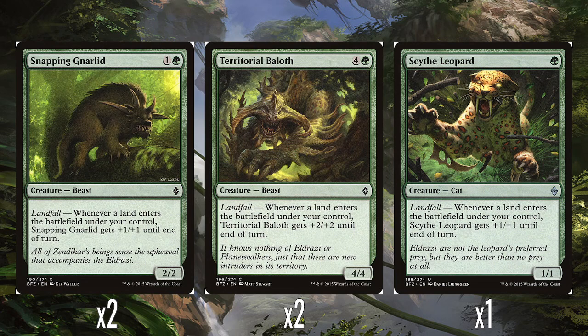Then a bunch of green creatures that are basically all the same creature at different sizes. Two Snapping Gnarlids — 2 mana for a 2-2, landfall gives +1/+1 until end of turn. Territorial Baloth — a reprint from original Zendikar, 4 and a green for a 4-4, landfall gives +2/+2 until end of turn. And a single Scythe Leopard — a single green mana for a 1-1, landfall gives +1/+1 until end of turn. Potentially you can attack with it on turn 2 for two damage, which is fine, though it would quickly drop off. They're all basically the same creature at different sizes, but straightforward at least.